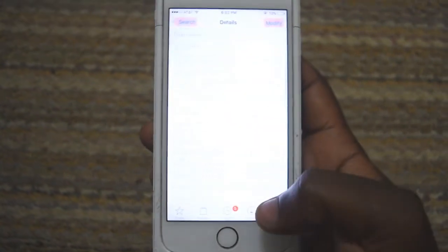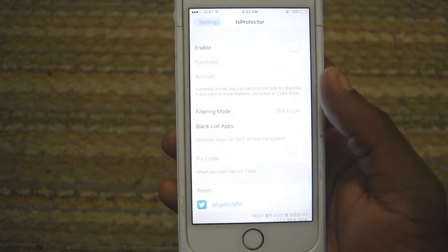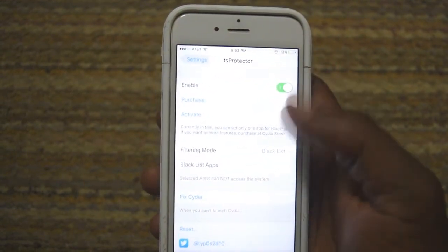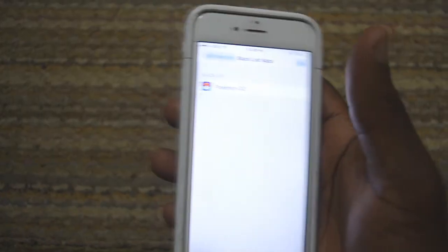After you have it installed, you have to make sure you go to the settings and enable it. You also have to remember to go into the blacklist apps, because that's how you actually add the game. The way the tweak works is it blocks the app from detecting that your phone is jailbroken.